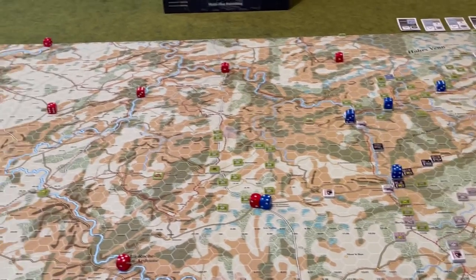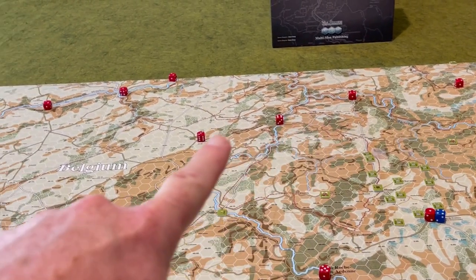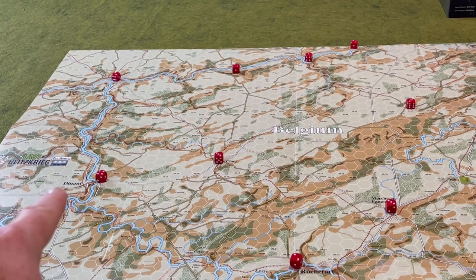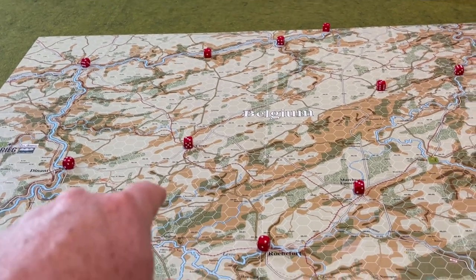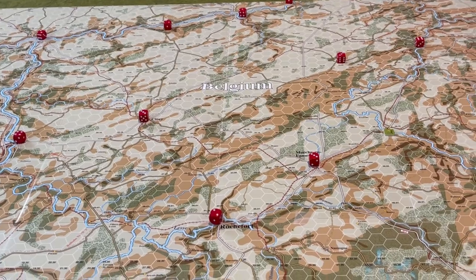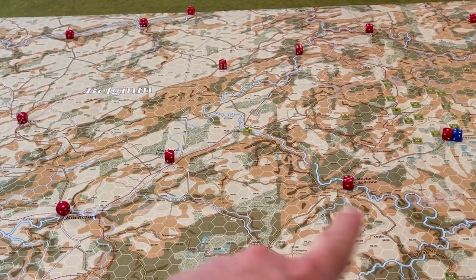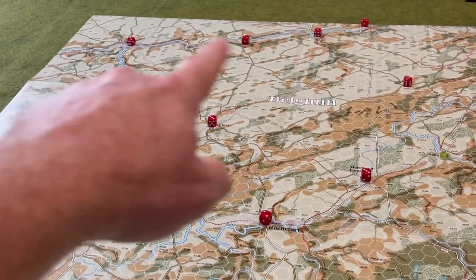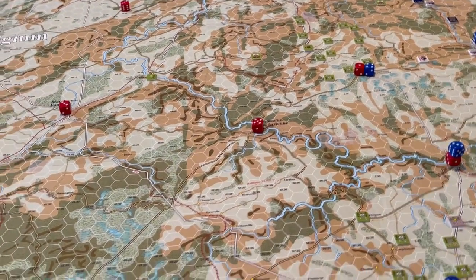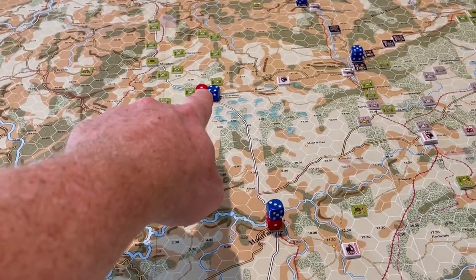Moving further west and especially in the north, the German victory locations start to come into play — several crossing locations along the Meuse River all the way down to Dinant, with Namur in the corner. Celles was historically the high tide of the German advance. Further south and to the east are major road junctions leading to German VP locations in the northwest, including Rochefort, Marchand-Famain, La Roche-en-Ardennes, Huffelees, Bastogne, and Parker's Crossroads.